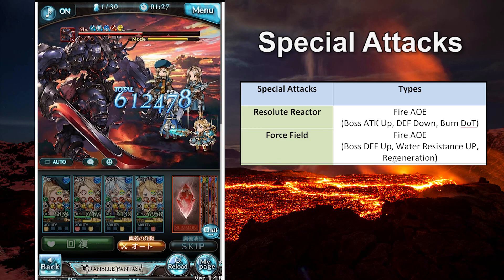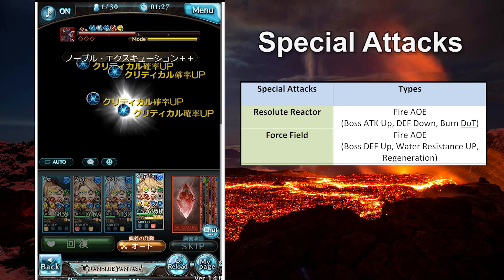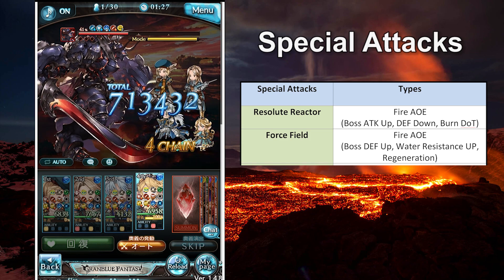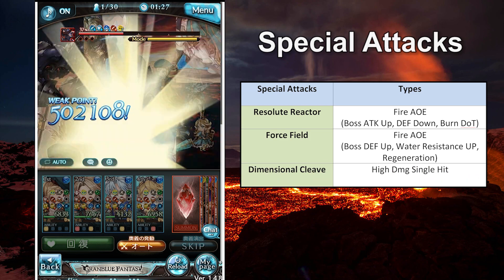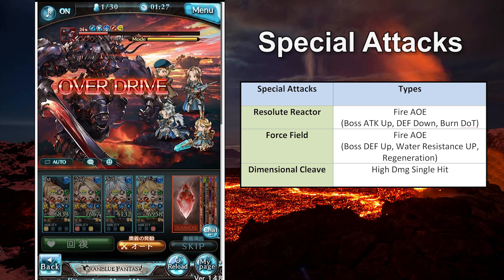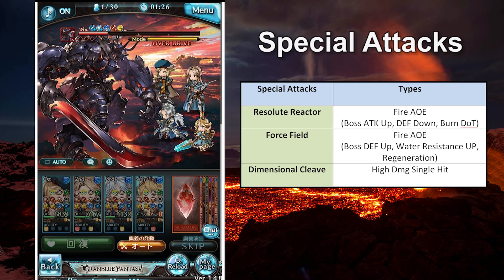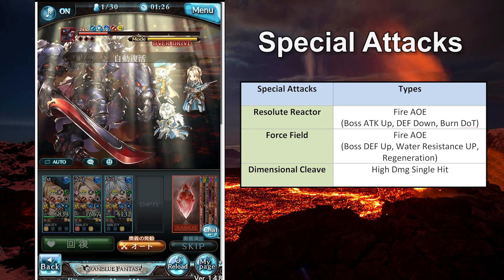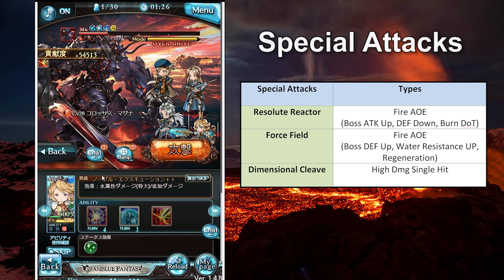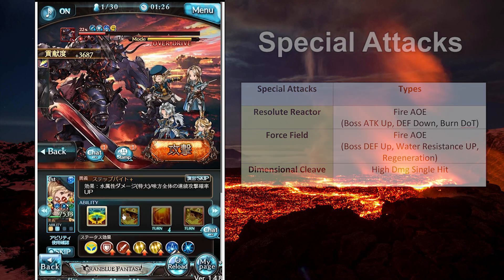Once you get past the 50% mark, Colossus will stop using these two skills and instead welcome you with its most deadly move, Dimensional Cleave, which is an instant kill for most characters unless you use 100% seal to cut the damage. It's worth mentioning that you can also trigger Dimensional Cleave at 30%, 20%, 10%, and 5% HP respectively if the boss is not fully dotted. That's why Colossus is one of the worst enemies for new players who want to have some solo fun.